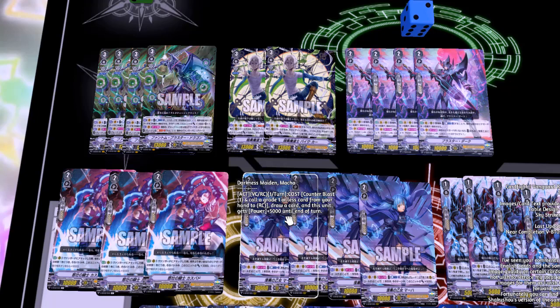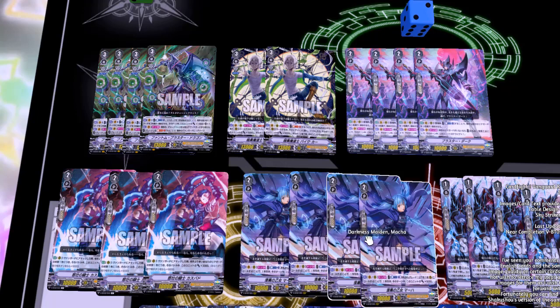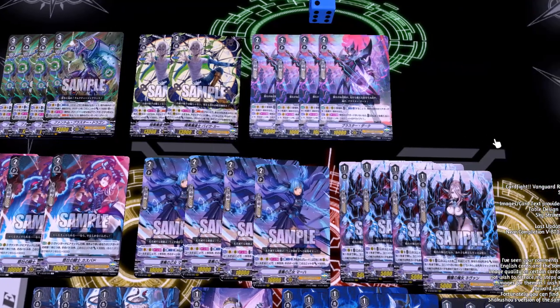Moving on to Darkness Maiden — I still cannot read names right, I am dyslexic — Mochi, I think that's how you say that. She has an act once per turn skill: cost Counter Blast 1 and call a grade one or less card from your hand to rear guard, draw a card, and this unit gets 5k power until end of turn. Phenomenal card. Overall not a bad breakdown of grade twos.